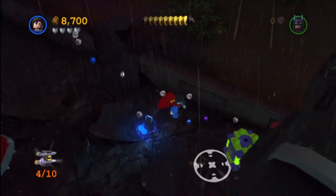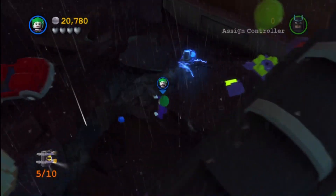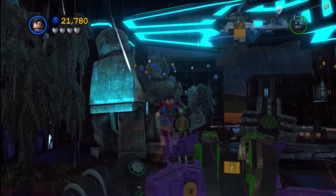You will need the Black Canary or Man Bat to get the Citizen in Peril in this level. We'll get to that in a second, but there you can see we just grabbed another minikit — we had to be the Joker for that one as well.